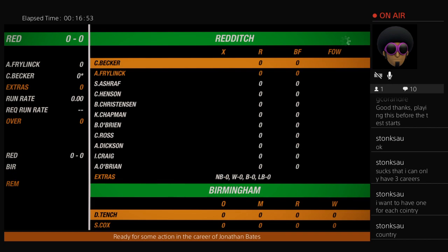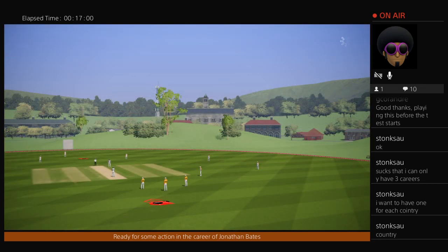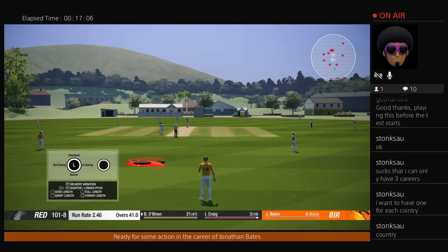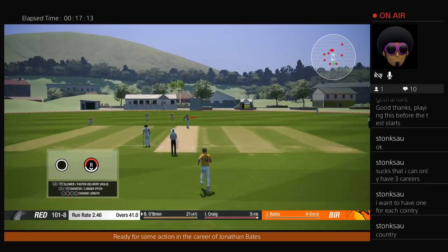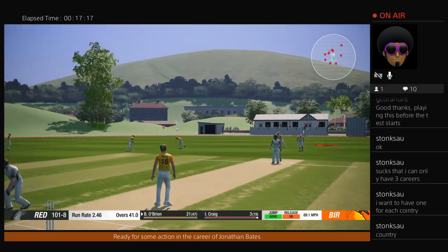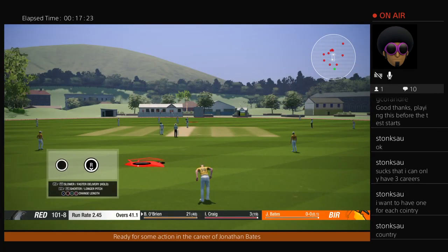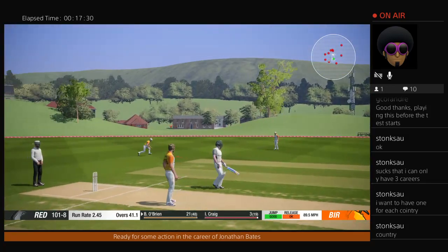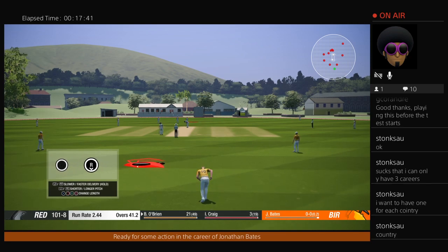Looks like we're bowling. When's the captain going to call us up? I saw 101 for 8 there — 101 for 8, 41 overs. Doesn't look like this is going to be a slow match. We're bowling it to our tail-enders now, so hopefully that might mean we can get in some wickets here. Weakest skill: special shots. I'm sure that's most people's weakest skill.